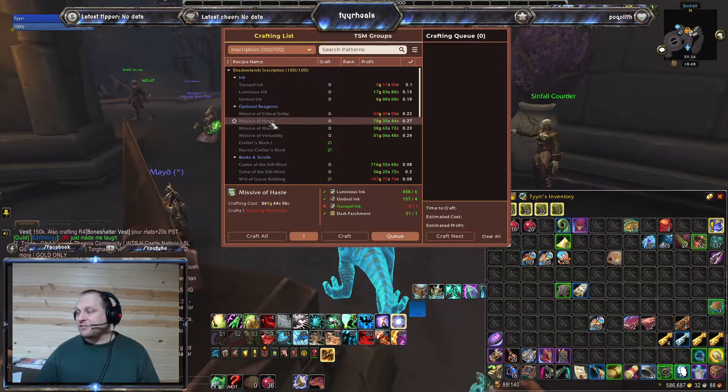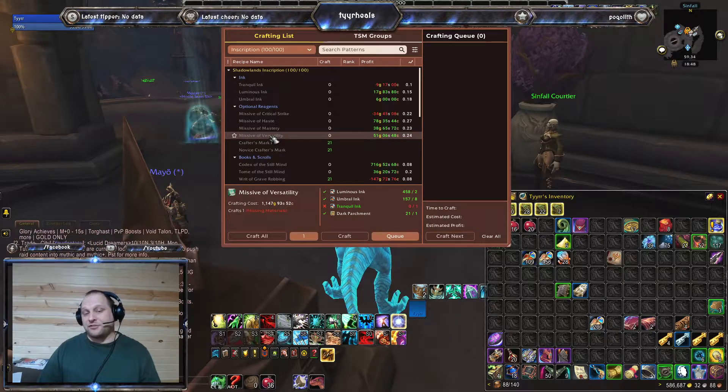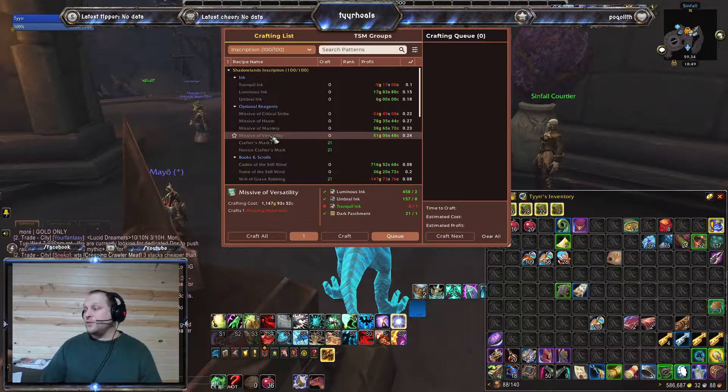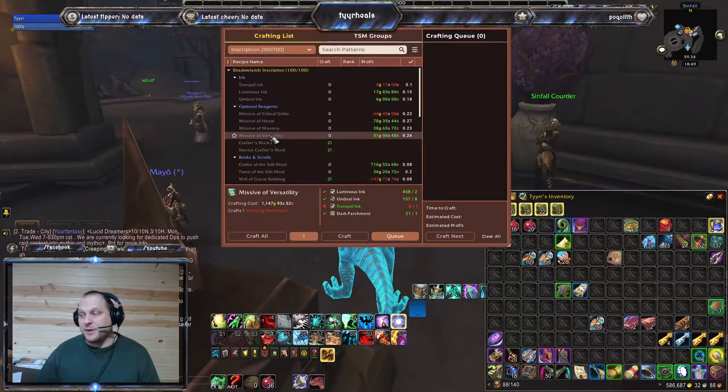After the Auction House cut there's really no meat left on that bone. And Versatility is crafting at 1,147 gold for a 51 gold profit — by the time the Auction House takes your cut, you're going to be in the hole.